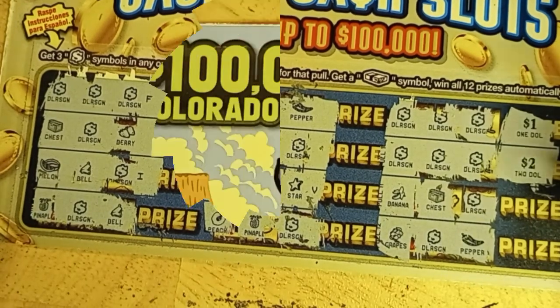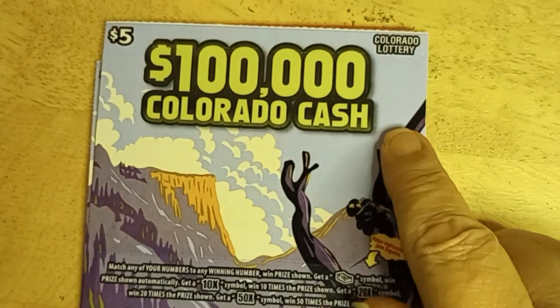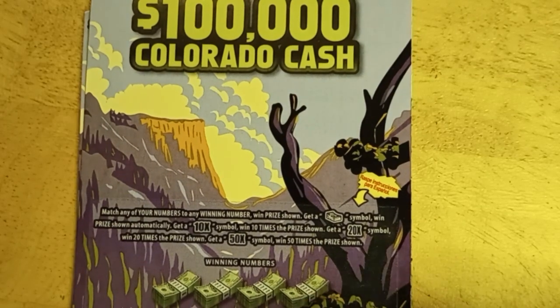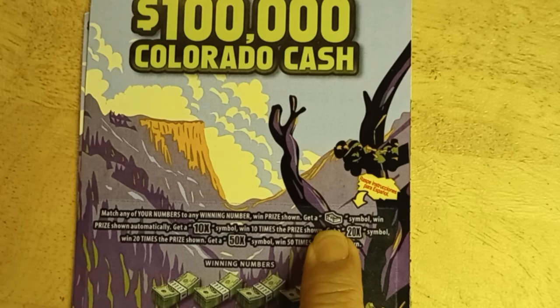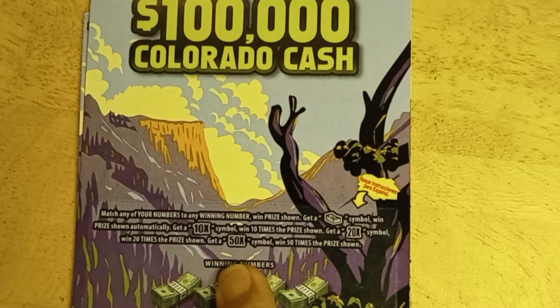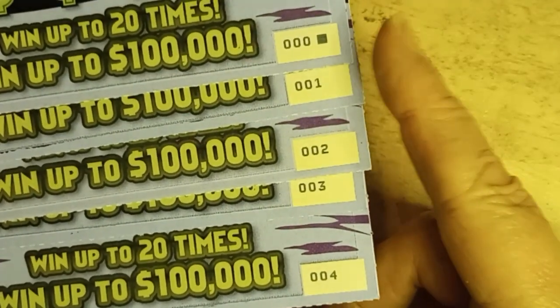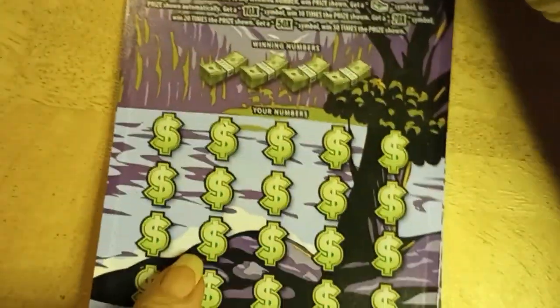On to the next set of cards. The next is five of the $100,000 Colorado Cash. On this particular one, we're looking to match our numbers to the winning numbers, or if we find the stack of cash we win automatically. We have a chance to get a 10 times, 20 times, or 50 times on this card. The numbers I've got are from the beginning of the pack, 000 down to 004. Hopefully the beginning of the pack means I've found some good winners.